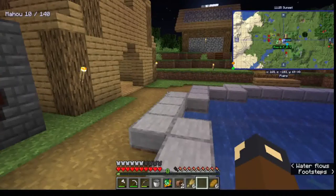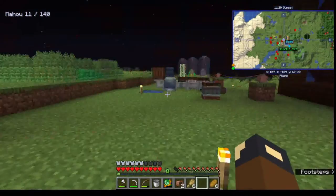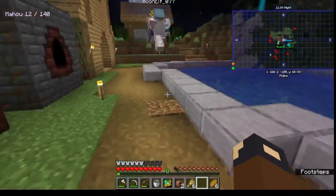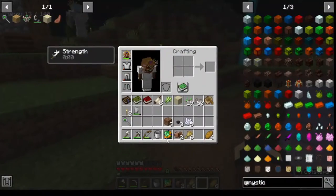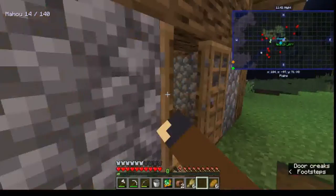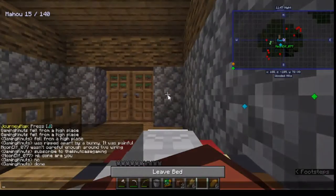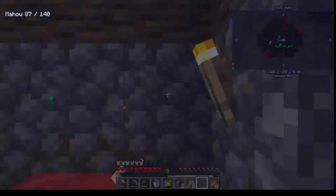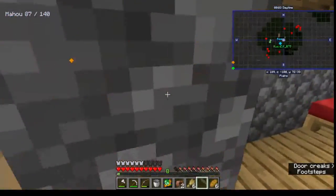Our farmer traded three Emeralds for 18 Cookies. Three Emeralds for 18 Cookies. Let's go to bed real quick. I need to finish insulating those wires so that you stop dying from them. I'm sorry. I don't think it makes them less efficient, thankfully.